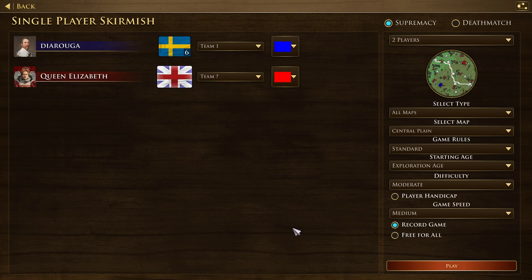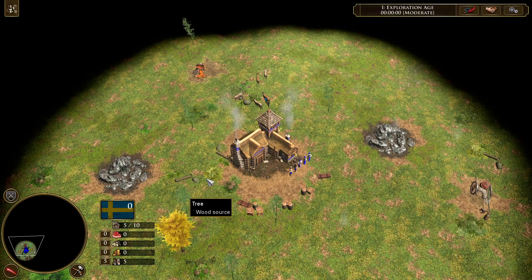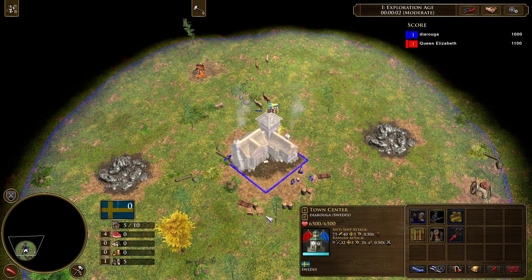Hi everyone, I'm Diyaruga. I've been playing this game competitively for almost 6 years. In this tutorial I'm going to show you how to play one of the two new civilizations, the Swedes. I'm going to give general tips about how to macro in each one, and I'm also going to show you a build order which is quite powerful and flexible in my opinion.